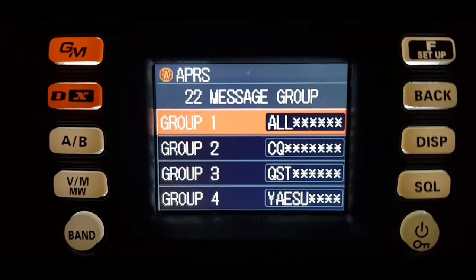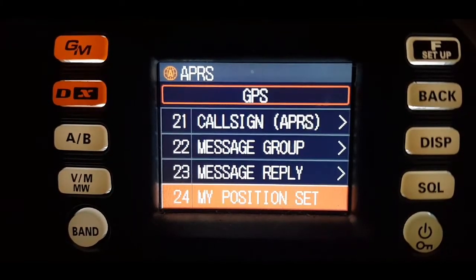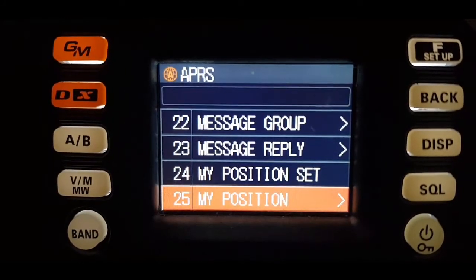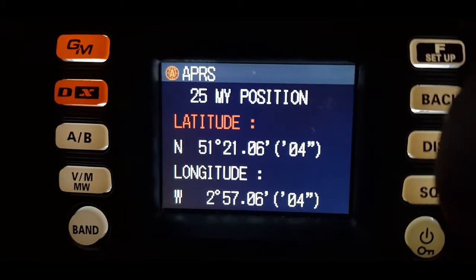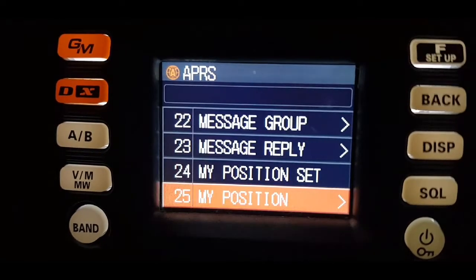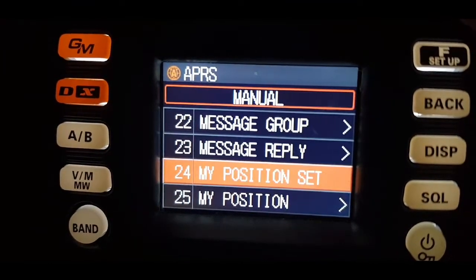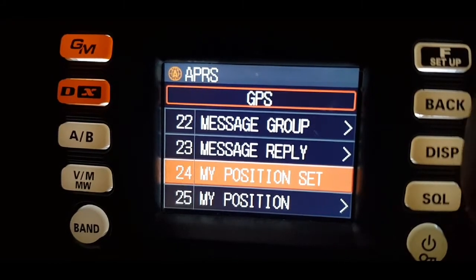Message group — different messages you can store. My position — it says manual but I'm going to put GPS. There's my position. Back. My position set — let's hit that as GPS. Because I have got a GPS lock here.